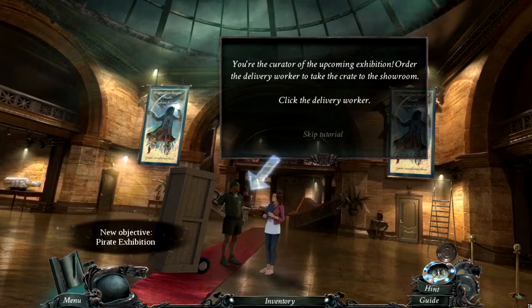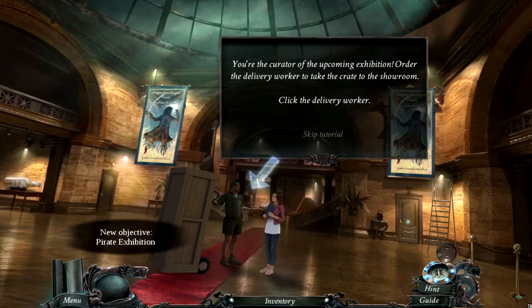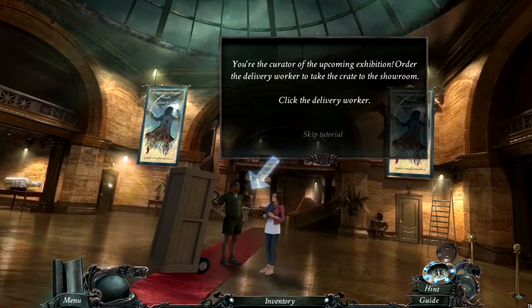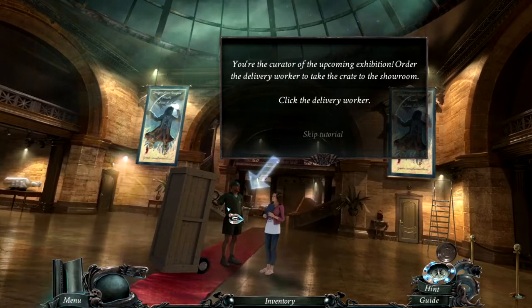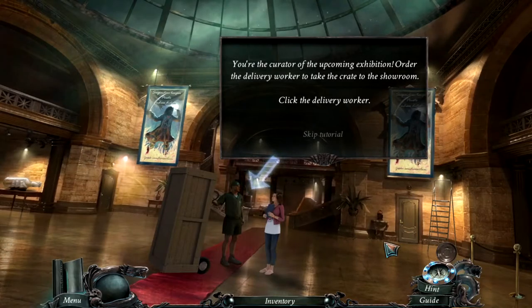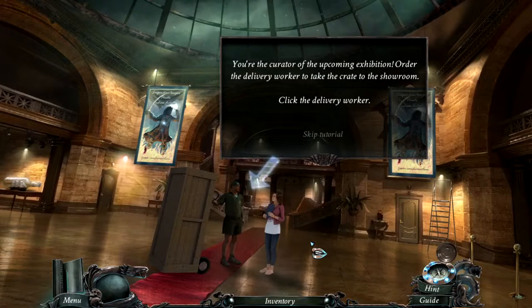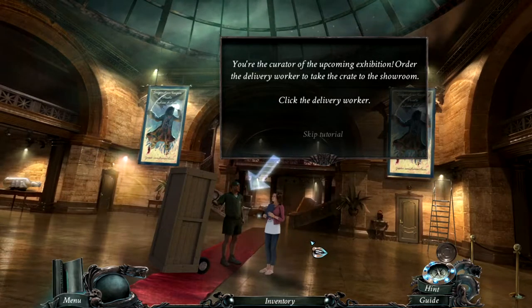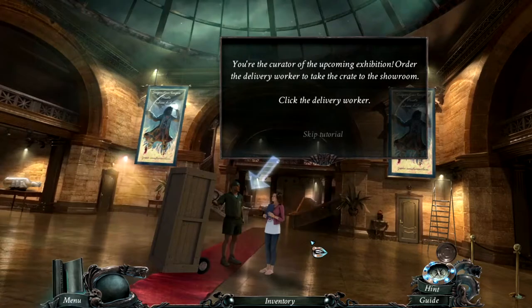You're the curator of the upcoming exhibition. Order the delivery worker to take the crate to the showroom. First of all, I want to mention the cutscenes — what's with the quality? I saw the pixels. I'm not sure if it's because I'm recording, but I noticed it.